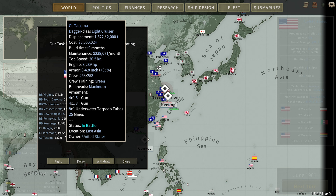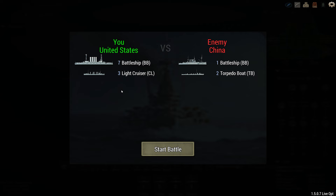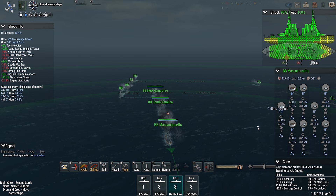This is a big one — a battleship and torpedo boats against a lot of our battleships and a couple of our cruisers. Let's fight this battle and find out what happens. Alright, we got seven battleships and three light cruisers going up against their one battleship and two torpedo boats. This is going to be a bad battle for them.